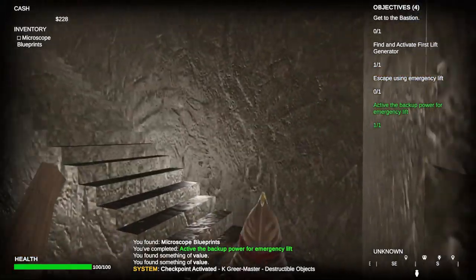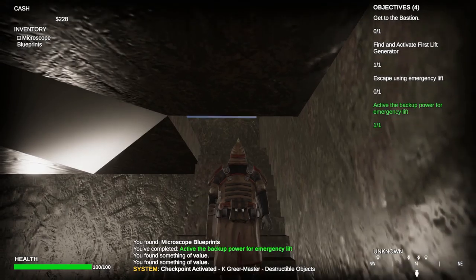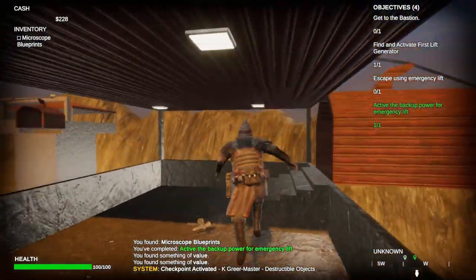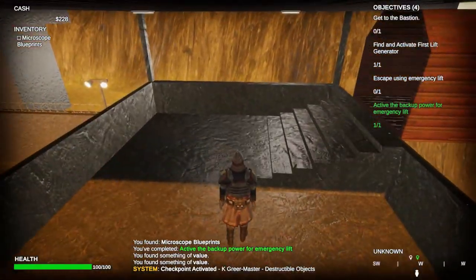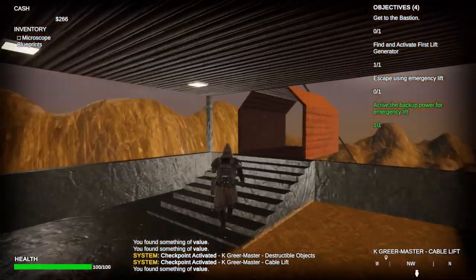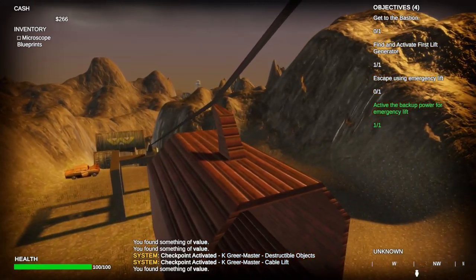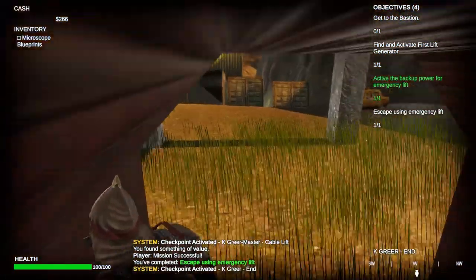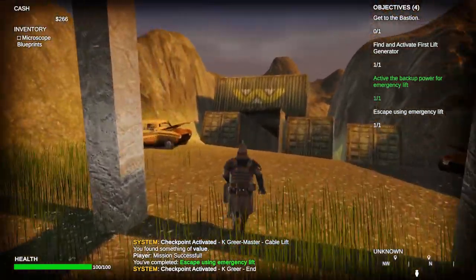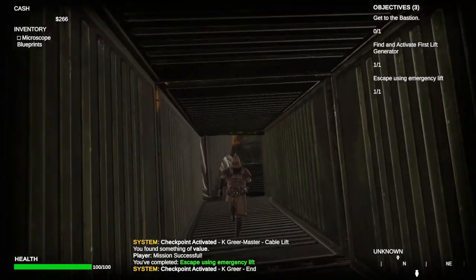Following the breadcrumb trail to the mastery setup for destructible objects. We'll get up this final tower to our emergency escape lift that we have already powered. This is the mastery setup for the cable lifts. We'll descend that into the level's exit.